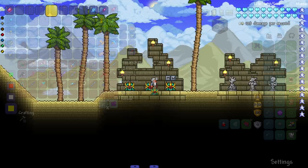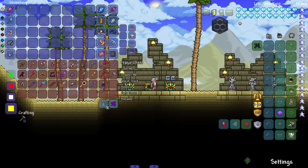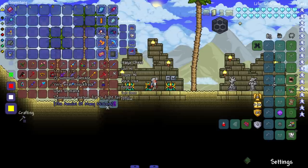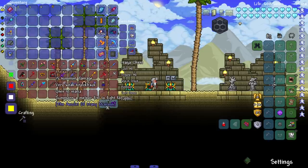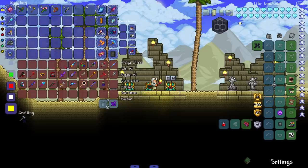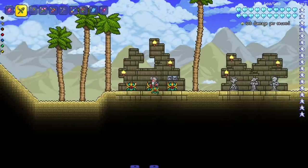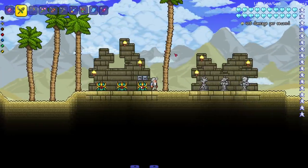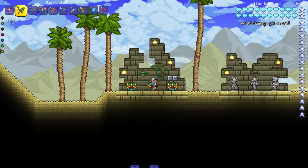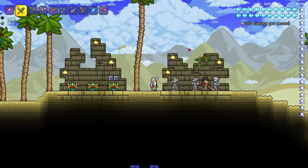Now for the juicy part - let's check out the summons! I organized them roughly from weakest to strongest, but don't worry about the numbers since something can do low damage but hit like a blade staff with true damage. Let's start with the Acorn Staff - literally just acorns that fly around you. I can spawn in four with my summon accessories.